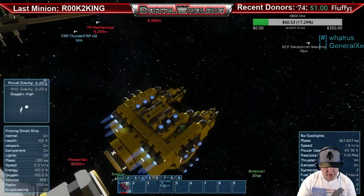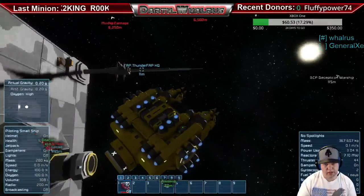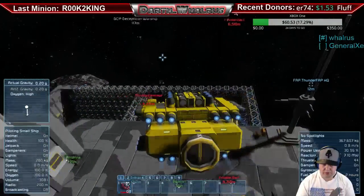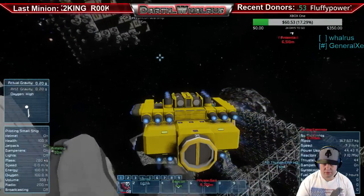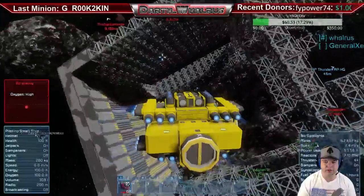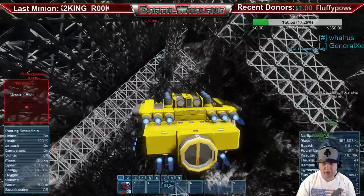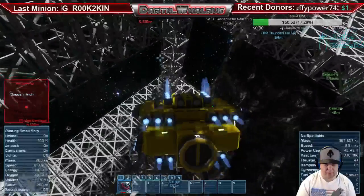It still doesn't have enough power to get off this thing though. Sure it does — I gotta do up and forward at the same time. Oh, poor Fluffy. If you're going to complain about it, I'll put a tier two thruster on it. It's just funny — it's got like ten thrusters in the back and it still can't get off a connector.